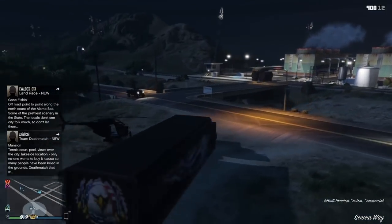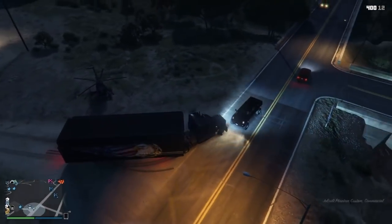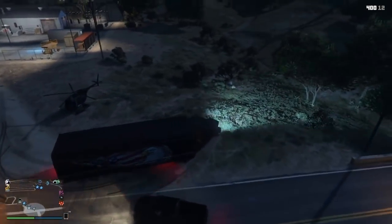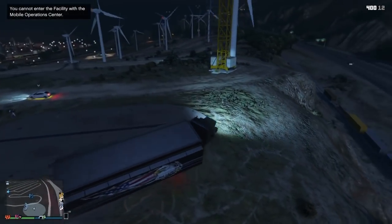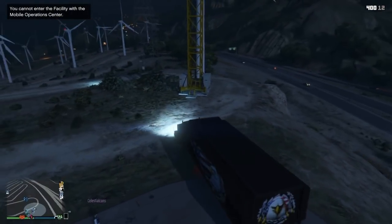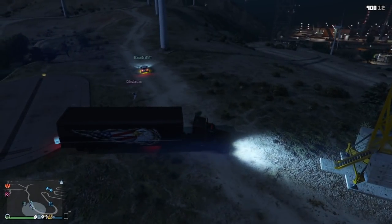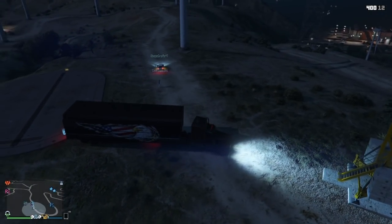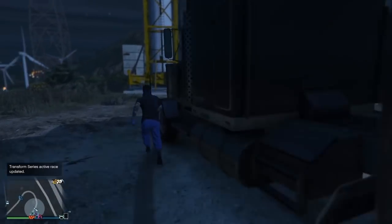The MRC did spawn down here, so what I'm going to do is take it back up to the facility and park it on the edge of the facility, because we are needing this for the part of the glitch. Just go ahead and park it like I do here in the video. I'm not going to say this glitch is easy, because it can be pretty inconsistent. So if you don't get it the first time, just try and try again. We have been messing with it to see if we could make it any easier, but it does make it easier if you position the MRC just right.